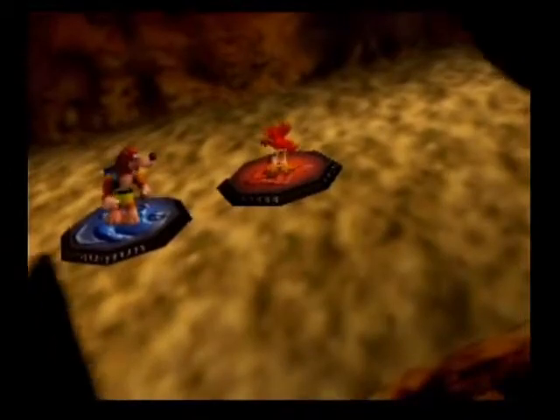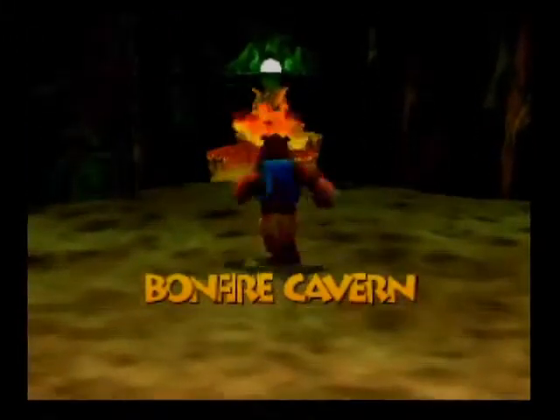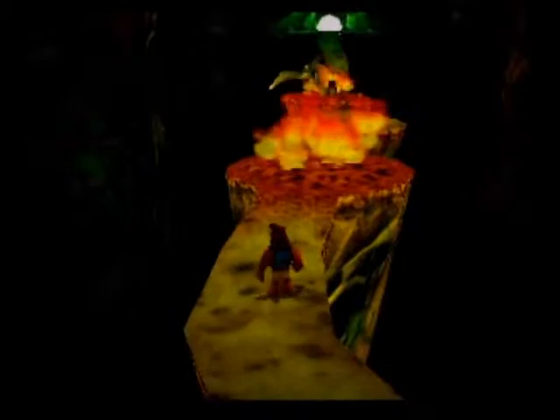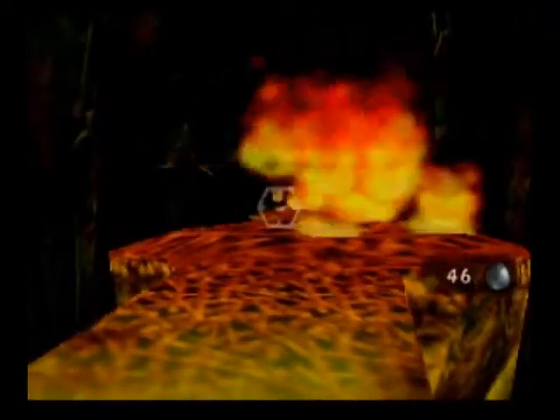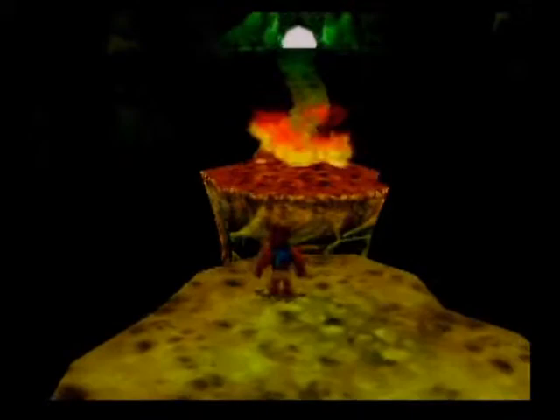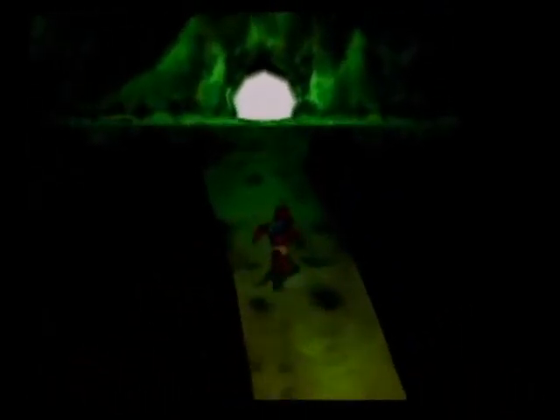Alright, let's get Banjo back. Let's try that again now that we have Banjo in hand, with ice eggs equipped. Let's go get the fire — and we're just gonna snipe you before you ever become a problem. And we make it across by an ice egg refill. Let's see where this goes.